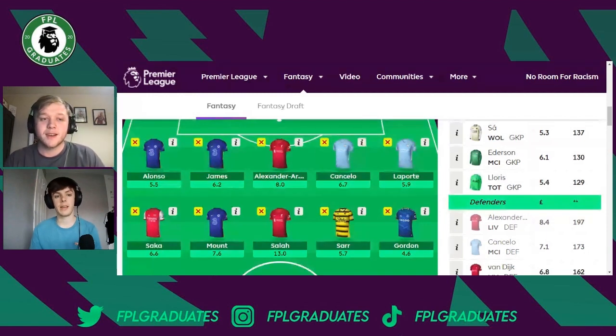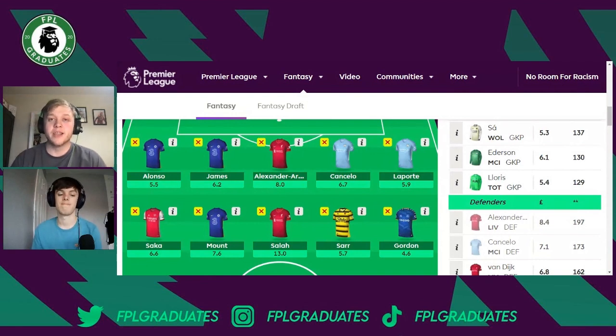Saka is a great and important pick in this wildcard draft. He could be interchangeable with Odegaard if you want to free up money elsewhere, but having an Arsenal midfielder spot is quite crucial given their relatively decent double. His effective ownership is crazy high — around 80% minimum in the top 20k-30k ranks. We've seen him go over 100 points due to captaincy, so not owning him could seriously hurt your rank.